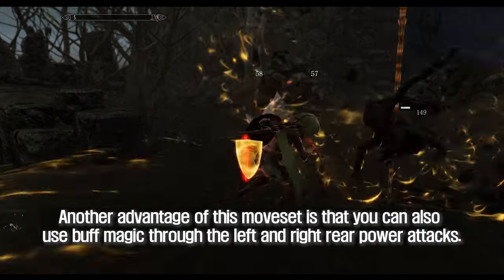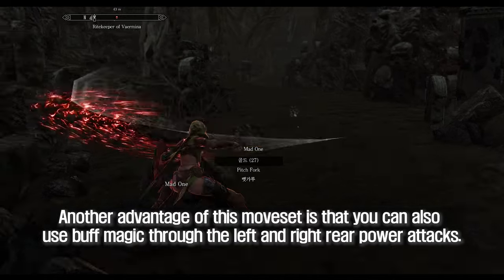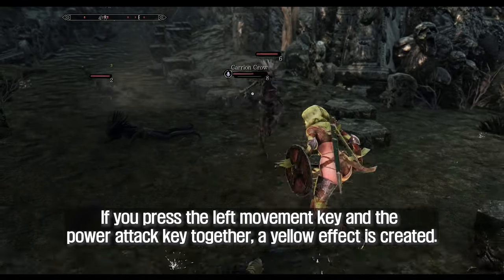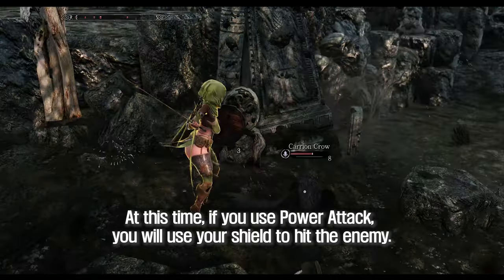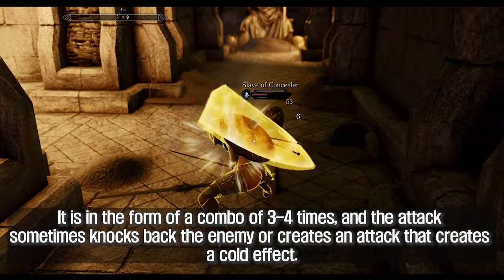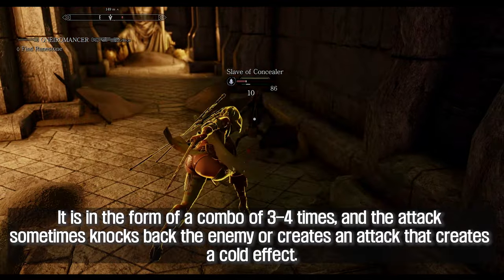Another advantage of this moveset is that you can also use buff magic through the left and right rear power attacks. If you press the left movement key and the power attack key together, a yellow effect is created. At this time, if you use power attack, you will use your shield to hit the enemy. It is in the form of a combo of 3-4 times, and the attack sometimes knocks back the enemy or creates a cold effect.